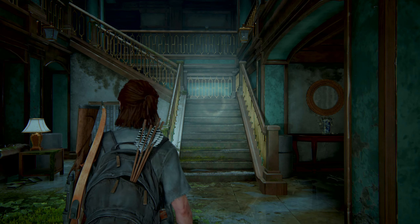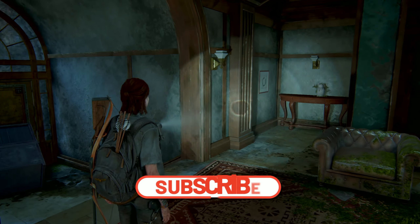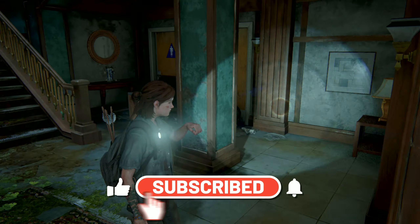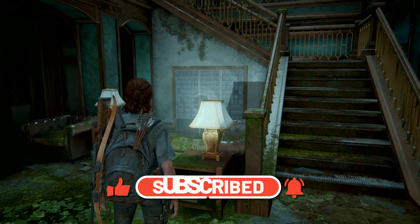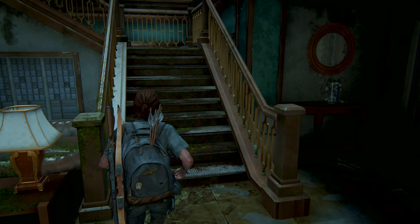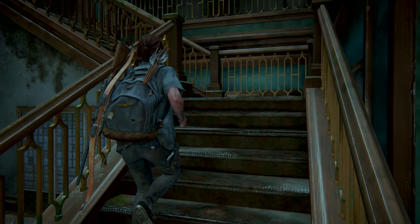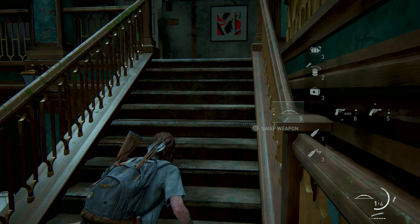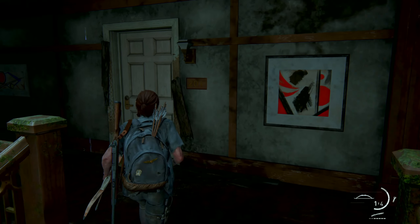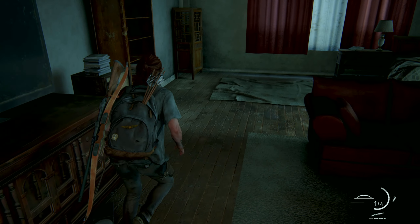Welcome back to The Last of Us Part 2, we're on part 11 now. This is a bit of a random one where I'm introducing the game because I'm normally on the startup screen. If you watched part 10 you'll understand why. We're back in this house at the end of part 10 where we got the double gun holster — but we haven't got it. Let's go and get this holster; it didn't save the progress from last time.